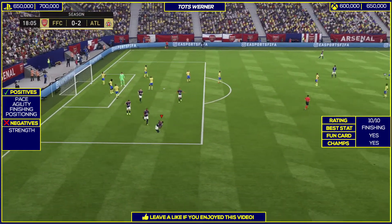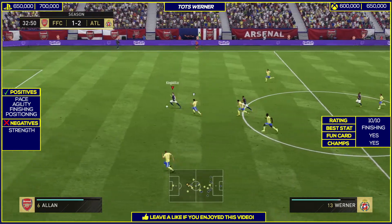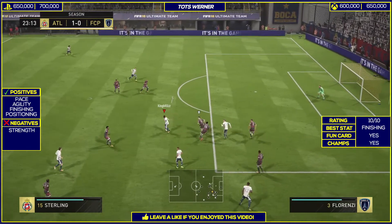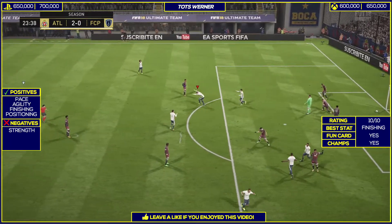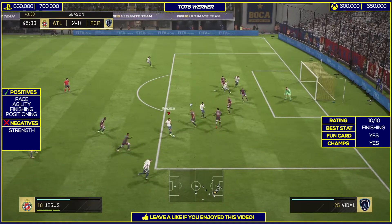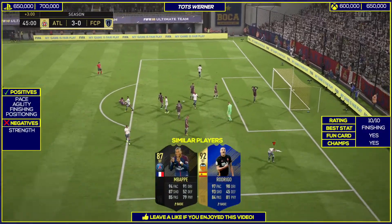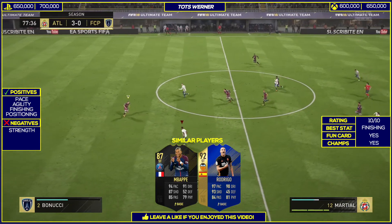Positioning is also very great — he never drifts wide and stays in position, which I love to see. I play very aggressive football pressing high and passing straight to the offense, and he was always in those positions. His dribbling and passing are great too. When it comes to negatives, there's only one major one: strength. He's got 73 strength, which is decent but not the best against the likes of Maldini, Ferdinand, or Varane — they can push him aside with some ease. The cards I think are quite similar are Mbappé and Rodrigo; all very similar feeling, great at finishing and shooting — an amazing card overall.